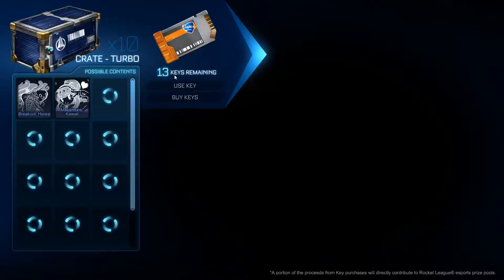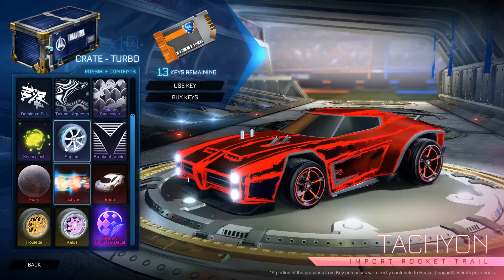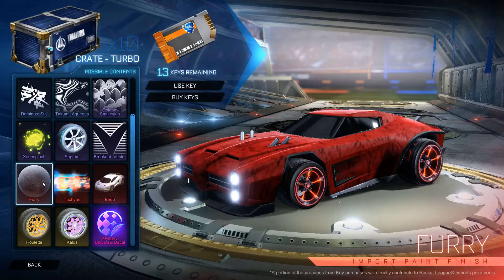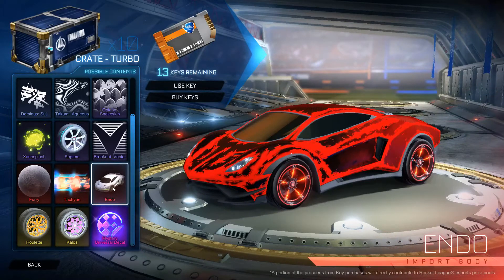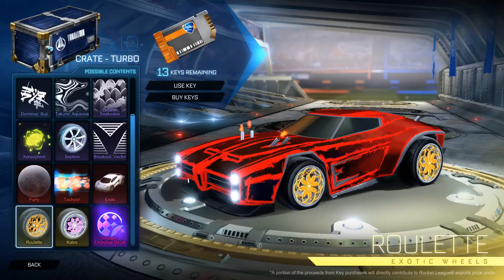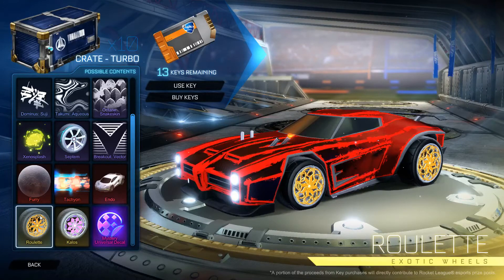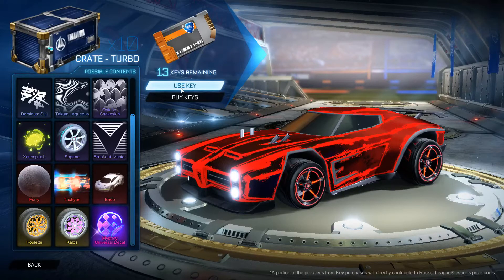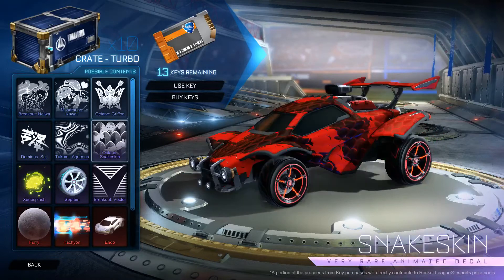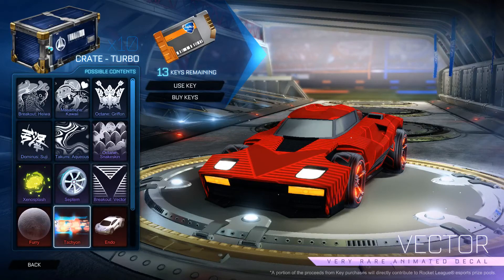Let's get into this. Obviously we'll take some painted septums - painted and certified would be good. Furry, don't want it. I will take a painted tachyon. Painted endo - everybody wants that. Painted roulette, not a big fan, I'll probably sell them. Kalos - I would love painted, those look beautiful. Please, I don't want to just get all non-painted items. If I get nothing good out of these 10 crates I'm gonna be so mad - you guys don't know how long it took me to get these crates and these keys.